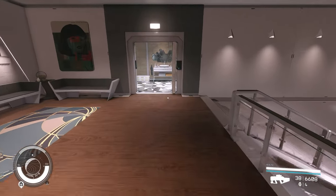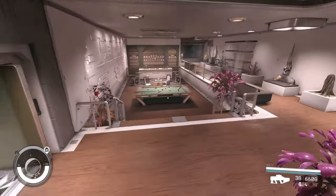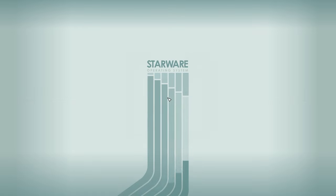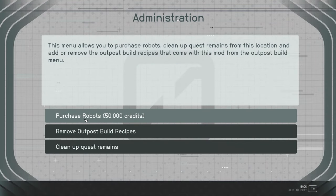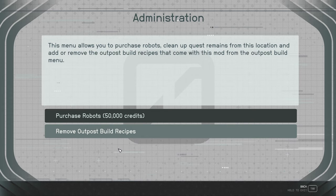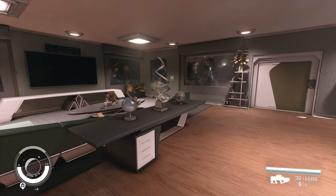The last thing I want to show you is the terminal, which has one option different from the dream home. When you go in and go to administration, you can purchase robots to bring in if you want. There are also options to remove outposts and build recipes — I'm not sure exactly what those do. There is an option that allows you to clean up all the enemies and remnants of fights. You click on that and it will remove all the bodies from the area, and also give you all the terminals in the building outside.